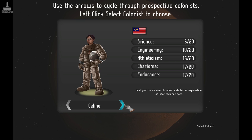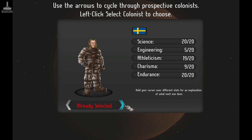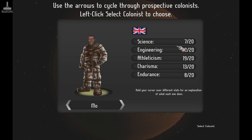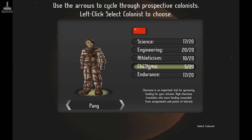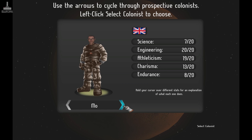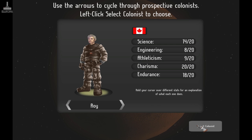There's one with 20 in charisma. There's the British guy — he's not really that good. This Chinese lady looks okay — she's got 20 in engineering and some fairly good other stats. Where was the one with 20 charisma? There it is — also has endurance and science, not so great with engineering and athleticism. Canadian guy. Yeah, I could associate higher charisma with a Canadian guy.